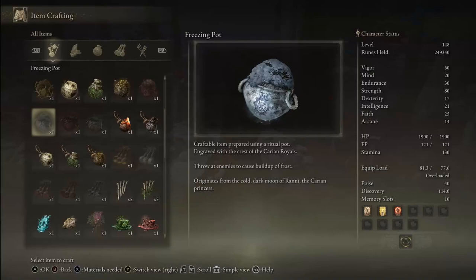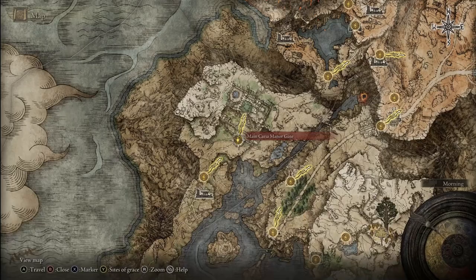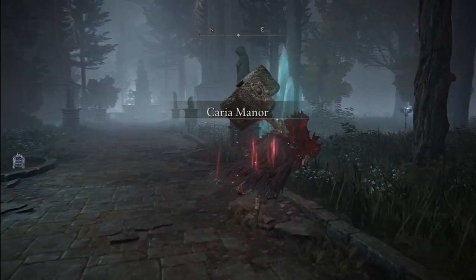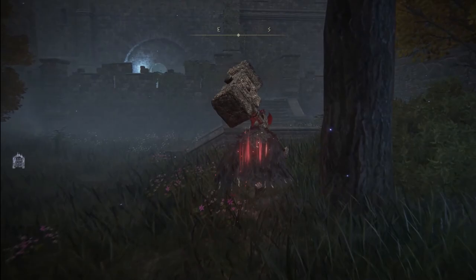To get the Freezing Pot you'll first need to find the Glintstone Craftsman's Cookbook number 6. From the Main Carian Manor Gate grace, go straight ahead then turn to your right, up the set of stairs into the main entrance, and loot the corpse to your right.